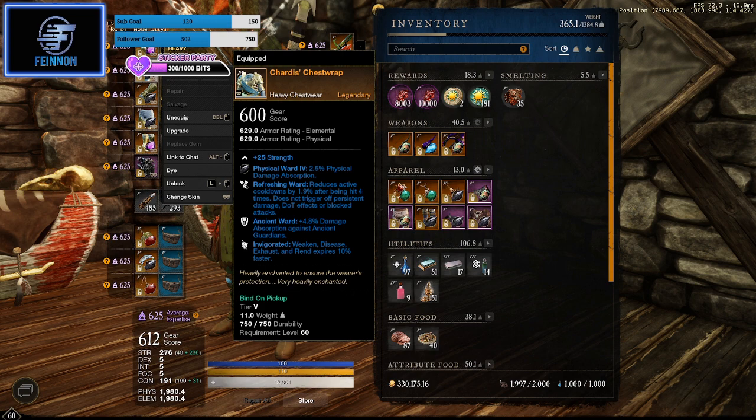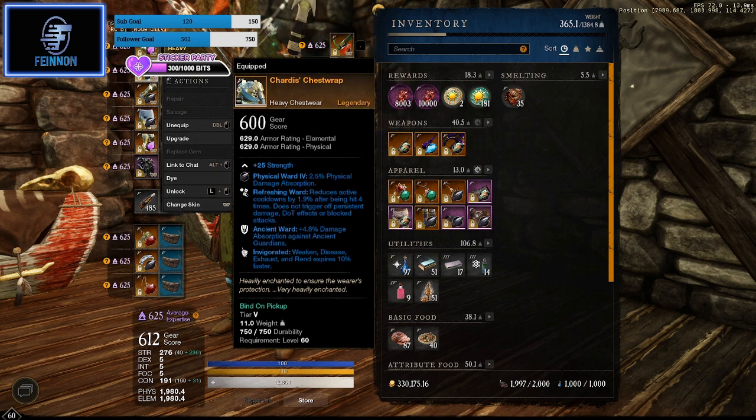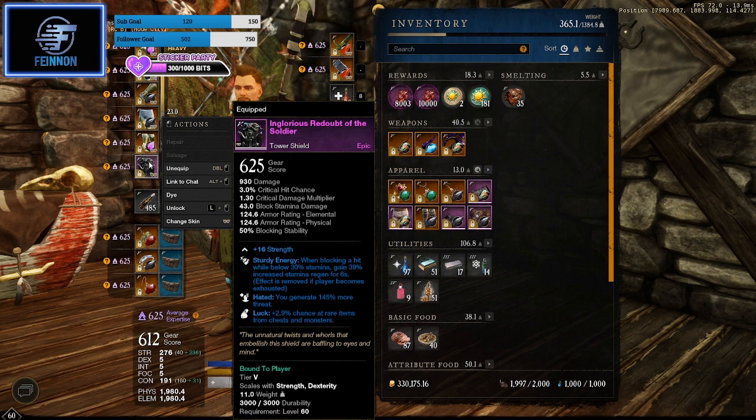I also have Invigorated — weakness, disease, exhaust, and rend expire 11% faster. The Chardis headrest, chest wrap — they're all the same pieces with Strength, Refreshing Ward, Ancient Ward, and Invigorated all the way down. For my shield, I quite like this one — it's got Sturdy: when blocking a hit you get 30 stamina, gaining 39 increased stamina regen for six seconds. That's quite good for blocking — if you're doing your block-hit-hit-block rotation, your stamina bar should level out and you should be able to keep the block up.